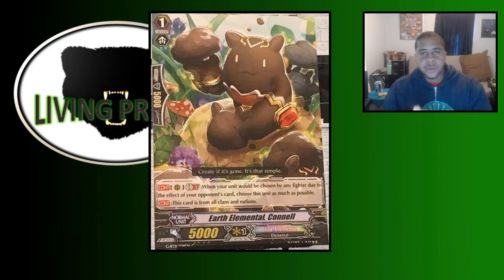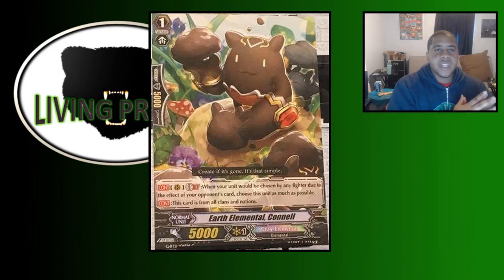With Connell on the board and the way Freeze Ray is worded — it says he chooses a unit, not particularly one in the front row — if Connell is behind vanguard and they're at four damage and we hit them to five, they have to choose Connell for Freeze Ray's target. That leaves our other rear guard circles free to push them to six damage, which is really good for Miracle Lace, and especially good for Bad End combos because of that plus 10,000 or plus 20,000 power.